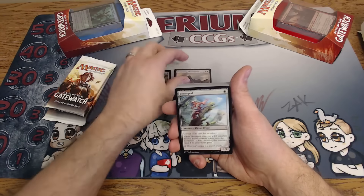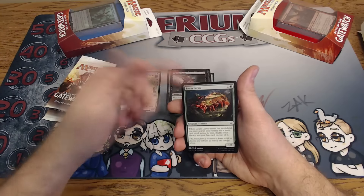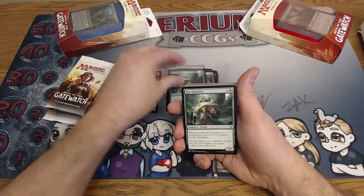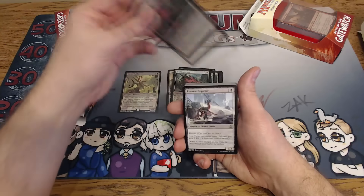We also get Smothering Abomination. Here comes all the Battle for Zendikar stuff. Some Blister Pods, Carrier Thralls, Loam Larva — we've been over this in other cards. Two mana for a 1/3 that gets us some land on top of our library. Rot Shamblers, Battle for Zendikar. Stalking Drones — two mana, 2/2, it can pump itself only once each turn. Decent.